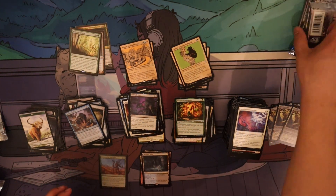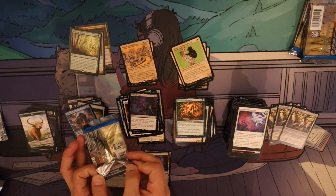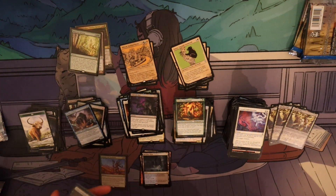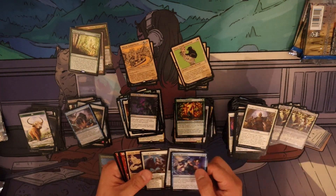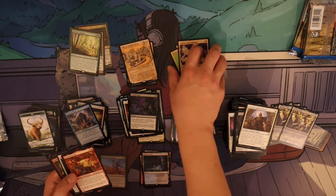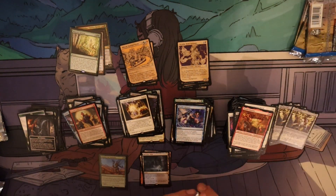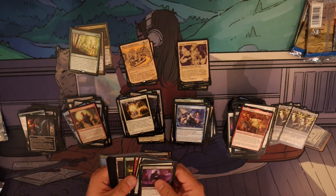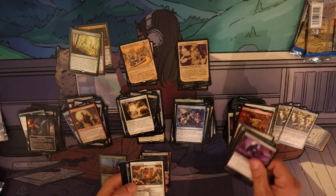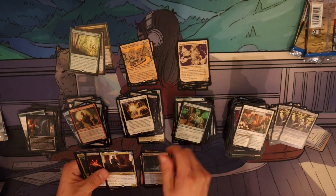So we have five packs left. Sculpted Sunburst is our rare. Still at three mythics — we have four packs left. So maybe we still have one more mythic in this box. I feel we have one more mythic. So we're going to have five landers — maybe we get six landers and a mythic.